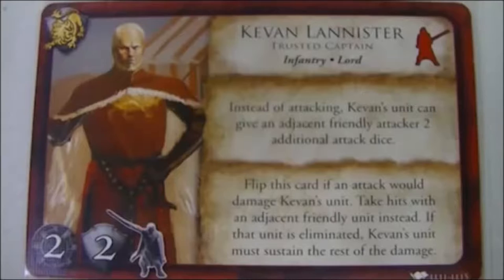Kevan may essentially lead instead of attacking, which means he gives extra dice to some of his friendly units who are attacking enemy units. I'm Marty, and this is actually my first time playing this game — I just purchased it a couple minutes ago. I'm going to try to keep him from running off the board.